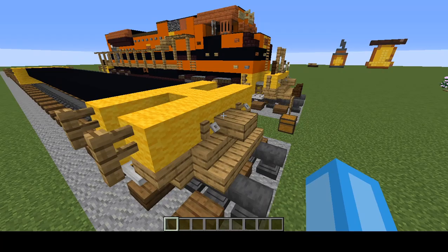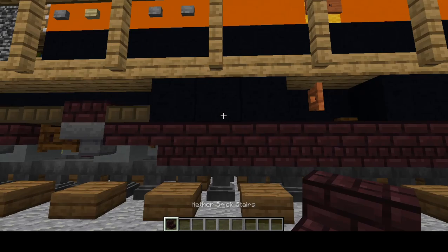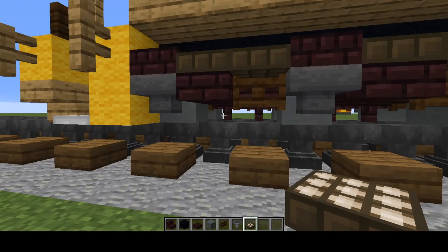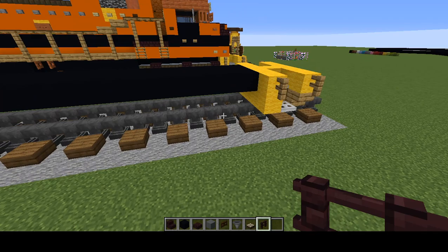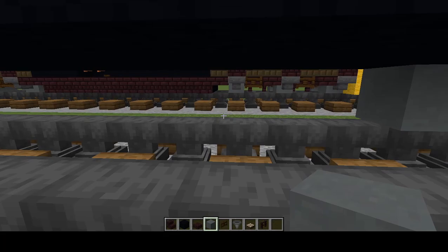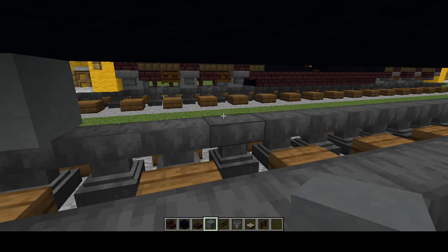Next let's do the wheels in this middle part here. Grab nether brick stairs, black concrete, nether brick slab, cyan terracotta, dark oak fence gate, hoppers, daylight detectors, and nether brick fences. With the cyan terracotta, add a pillar of two in the front, leave two blocks, add another, leave two blocks again, add another, and do the same thing on the other side.